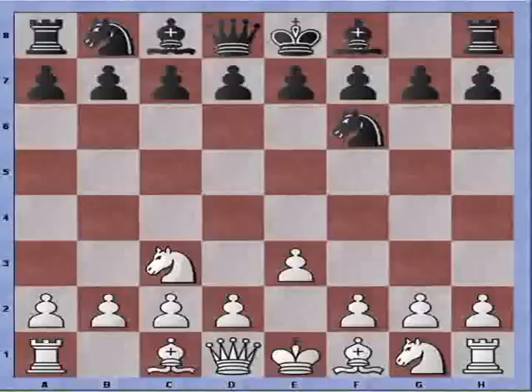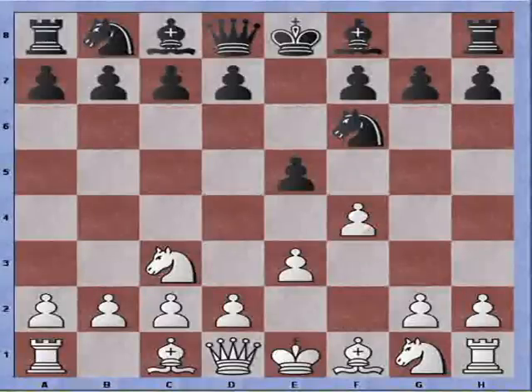I continue with Knight to C3. Black makes his choice and plays E5 to control the center. And now instead of the logical D4 move, I play a gambit move, which is pawn to F4. Players who play Bird's opening and play gambits in that opening will feel right at home with this.